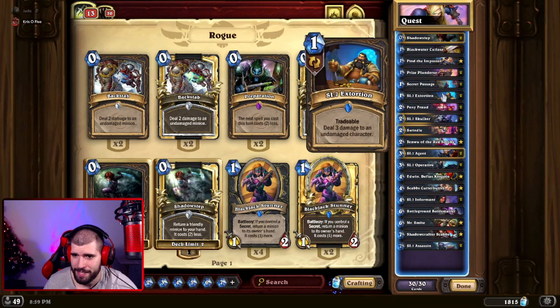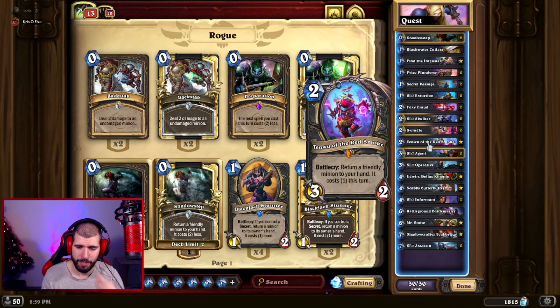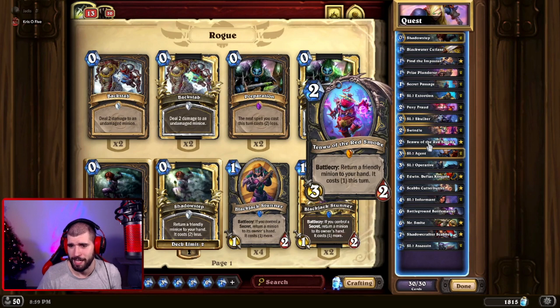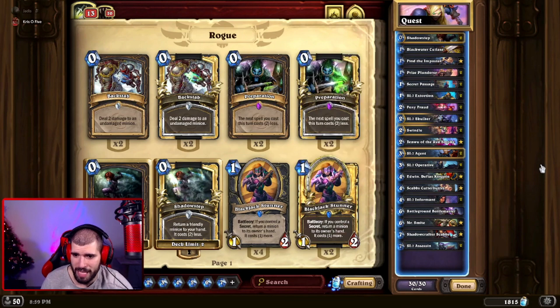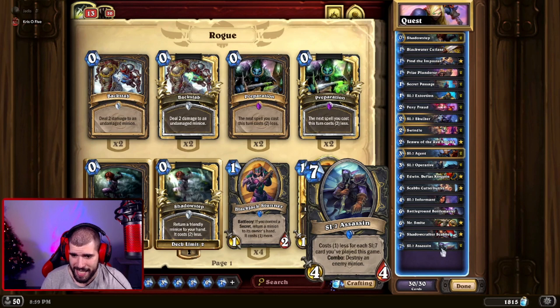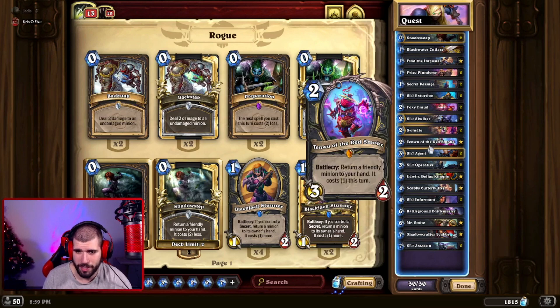We have Temple, which is pretty amazing. You can Shadow Step some of your important SI cards, but you can also just use it for tempo to get your quest down faster. It's not wrong to use it on turn three to Shadow Step something like an SI Skulker for quest progression, but obviously it's a lot better in combo with Mistress Smite or an SI Assassin.